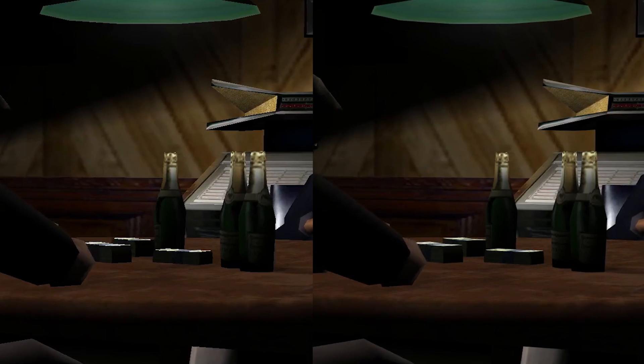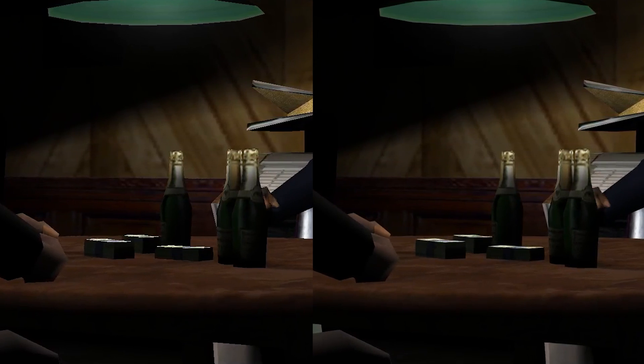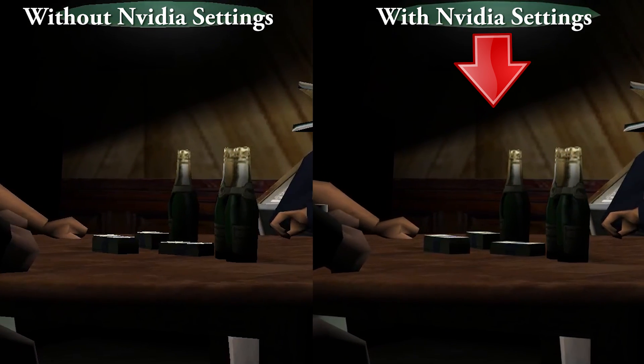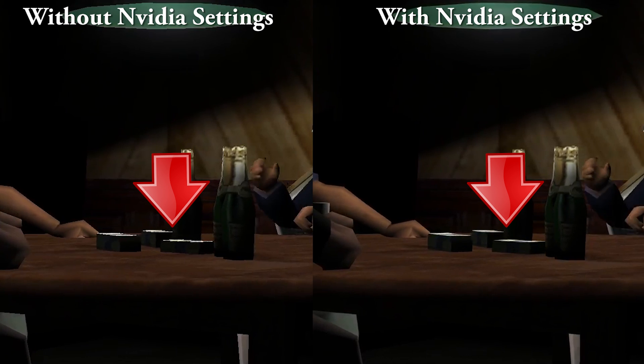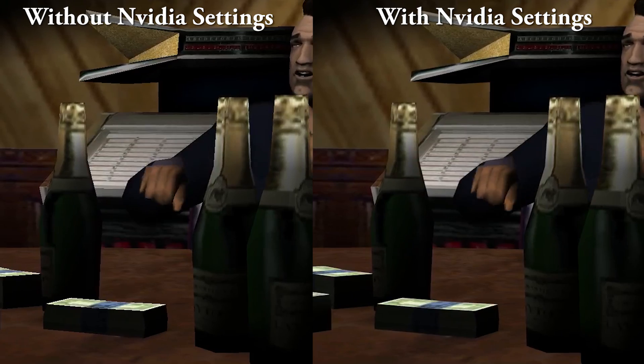Here's a before and after on GTA Vice City. Both are set to the highest graphical settings. The one on the left is without NVIDIA settings and the one on the right is with NVIDIA settings. Notice the edges on the money — they aren't jagged, which is what anti-aliasing does. It smooths jagged edges.